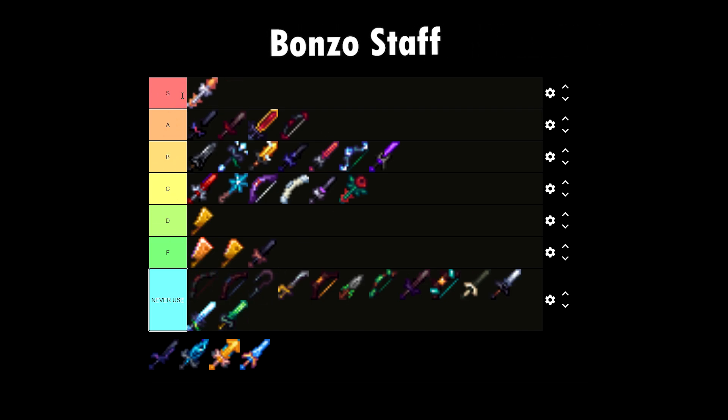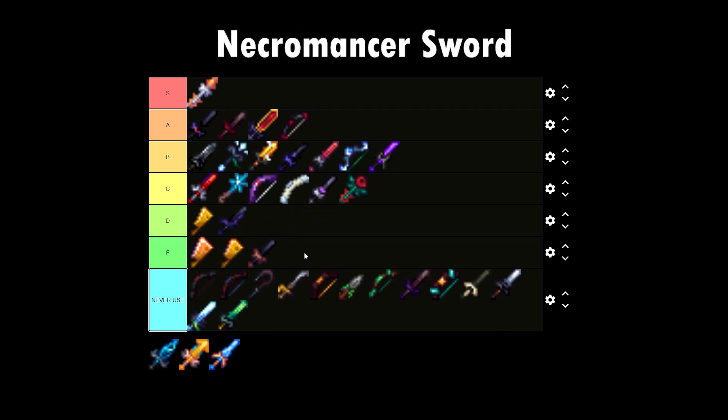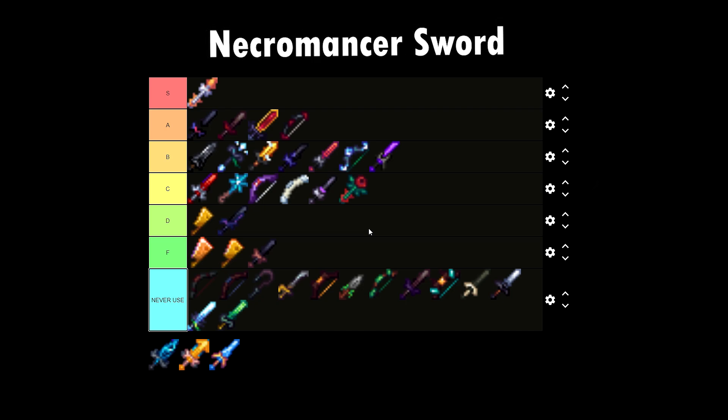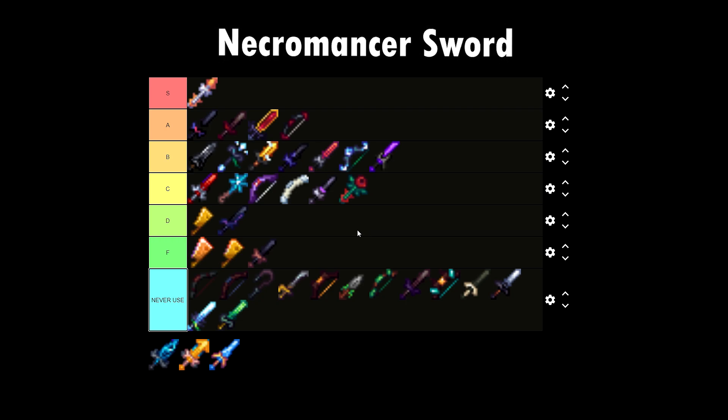Bonzo Staff — S tier, just S tier. It shoots balloons — I love it so much. Necromancer Sword — I'll be putting this on D tier. The reason is it does one function: summon mobs. And people only use summon mobs if they're trying to solo Floor 7 or if they're doing Endermen.